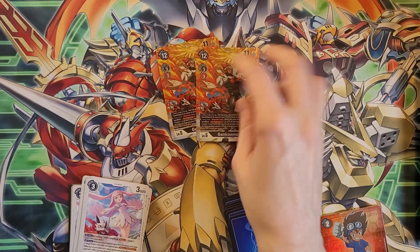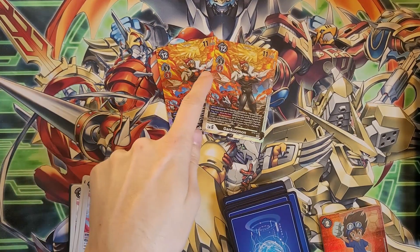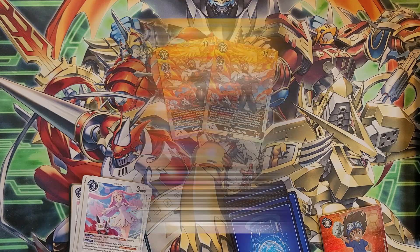Another level six: Denkumon. It's a black card but it can evolve from a red level five, which works in this deck just as well. On digivolve, free-play a Huckmon or Sistermon from your trash without paying memory cost — great for keeping momentum. On your turn, once per turn when you play another digimon by effect, you digivolve up to two of your opponents' digimon by one level.